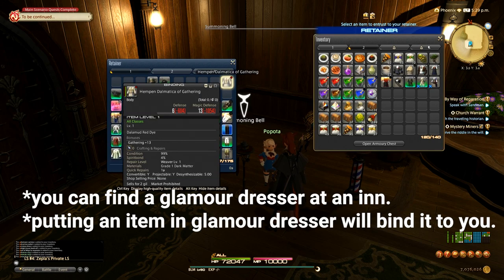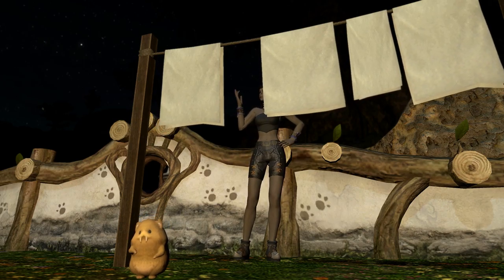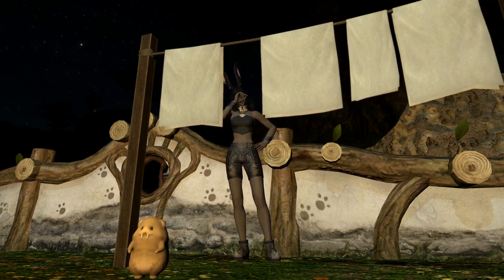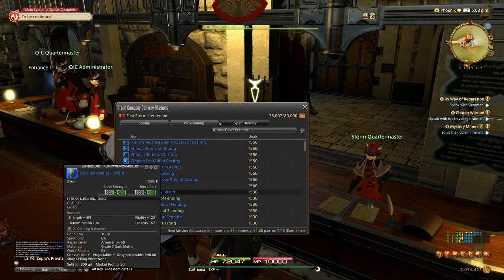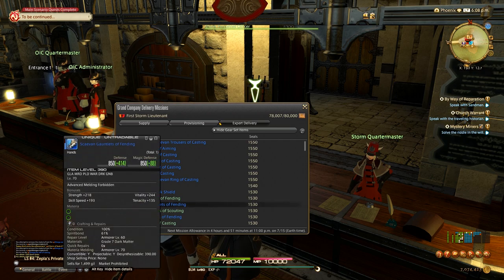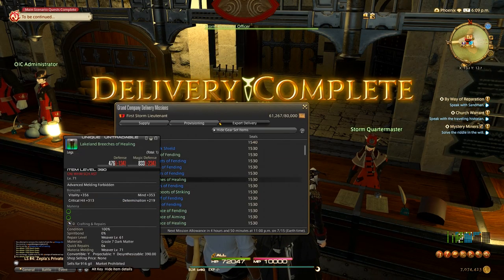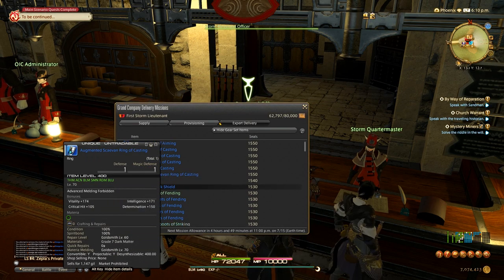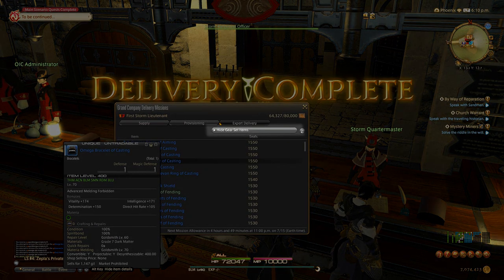At some point this might feel a little bit like doing laundry, because you'll grab a big load of clothes, take it to the mender to be repaired, and then take it to the glamour dresser, the armoire, or the appropriate retainer. If you come across stuff you don't want or need, you can always exchange it for grand company seals, which you can use to buy glamour prisms. When turning in stuff to the grand company, be sure to hide gear set items so you don't accidentally turn in something you're using on one of your jobs — if you do that, there's no way to get it back as far as I know.